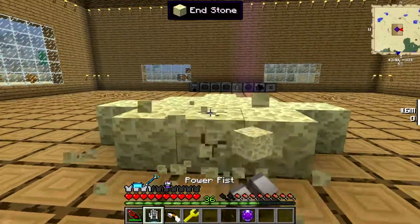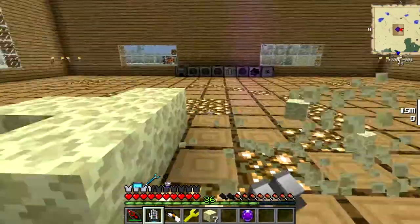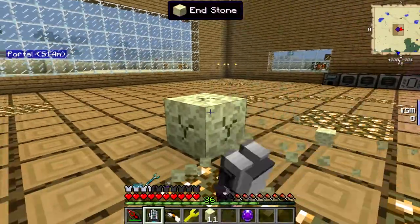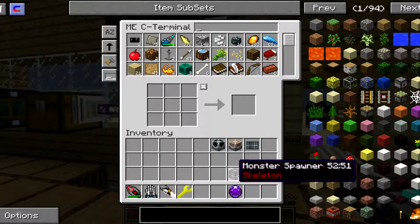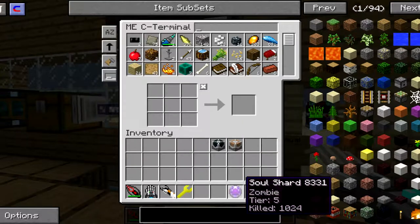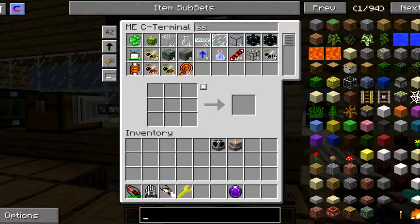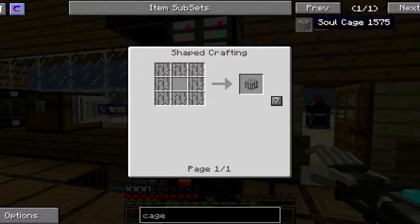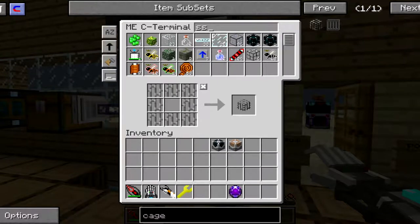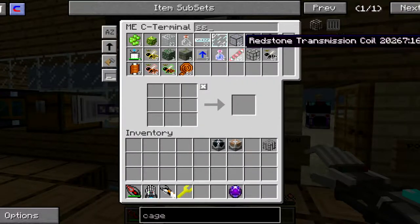Let's get rid of this endstone thing. I don't need skeletons either. So now I have my tier 5 soul shard for zombies - awesome! So let's go get a cage, I do need to make a cage. There you go, easy cage. The cage is what I put the soul shard in, so I also need redstone.